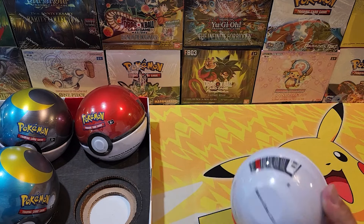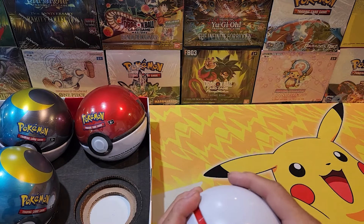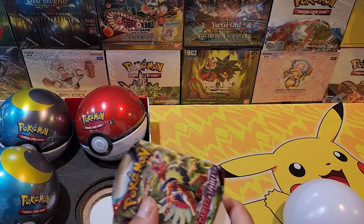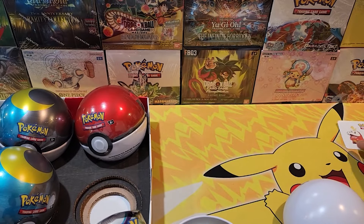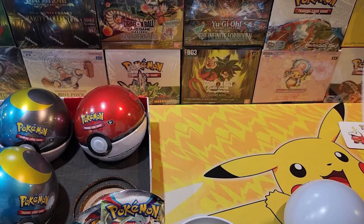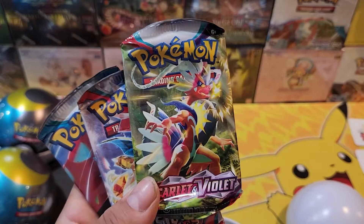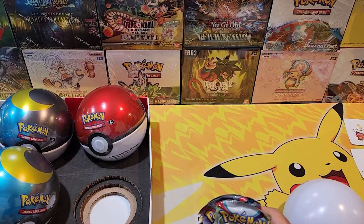Hopefully we don't get any regular Scarlet and Violet. There's a sticker, two stickers — and there's the one we were hoping not to get: Scarlet and Violet Obsidian Flames and Paradox Rift.